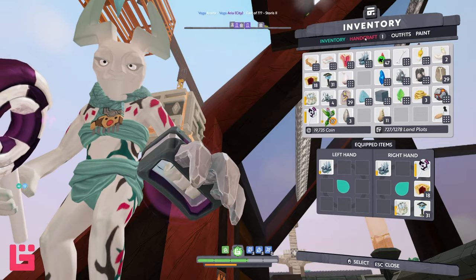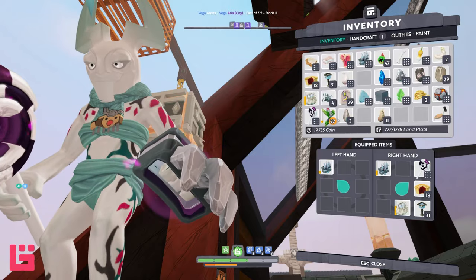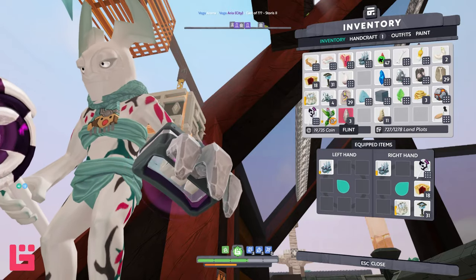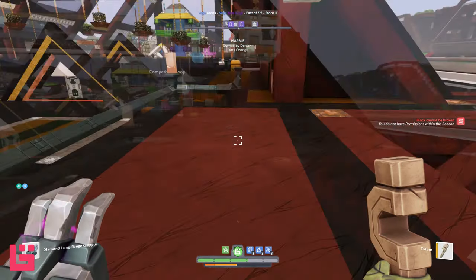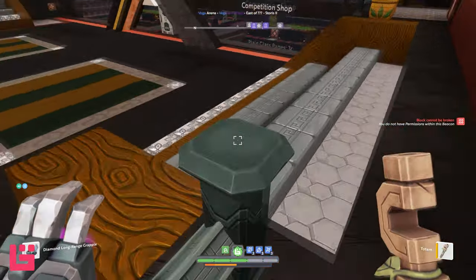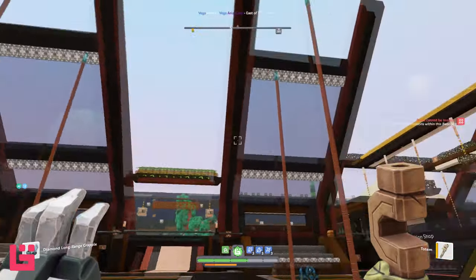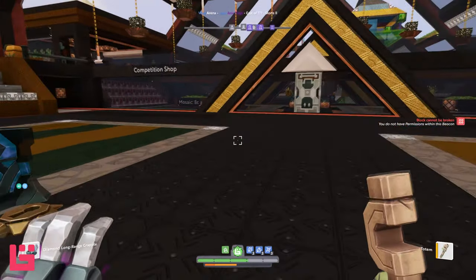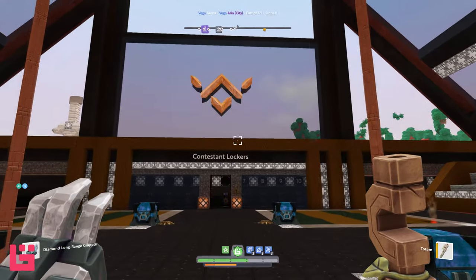I don't have anybody's tools with me, so let's just handcraft a really quick cheap totem. Dark orange — I really like that as marble though, it's a nice color. I'm just wanting to take a look around here, the structure is really cool.